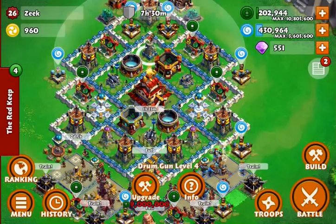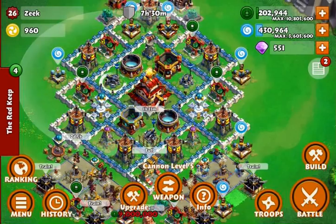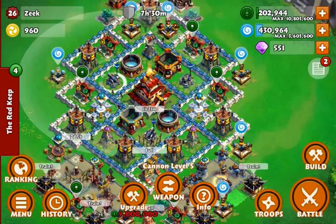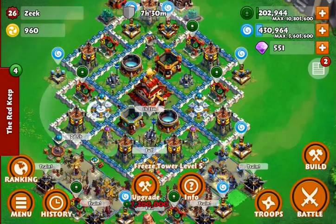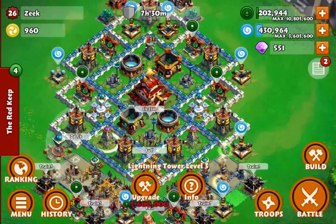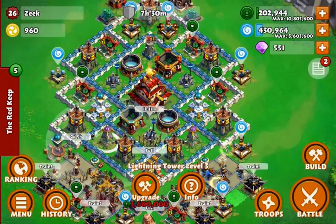Once they get into this layer of wall they typically go for the drum gun first, then start moving forward to the cannon. If they have commanders, those commanders will be directed through this T-section right here, and once they get to this tower they start to come in range of my lightning tower.